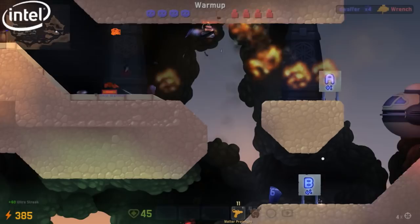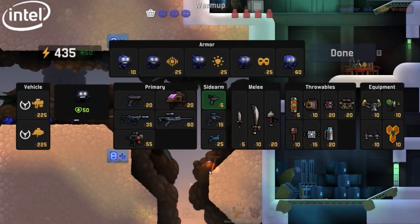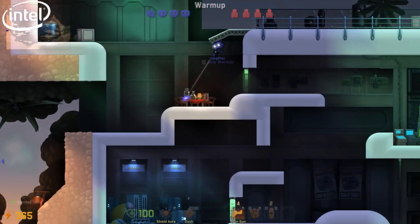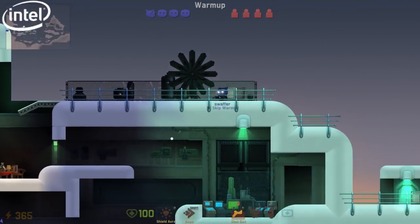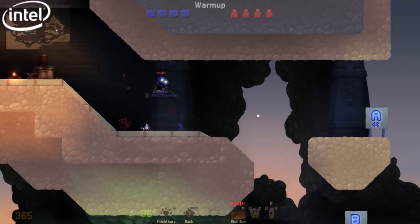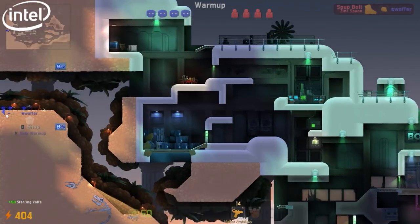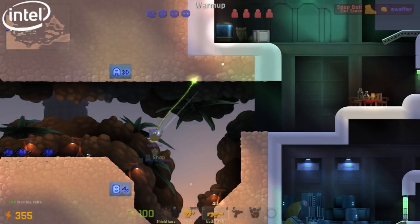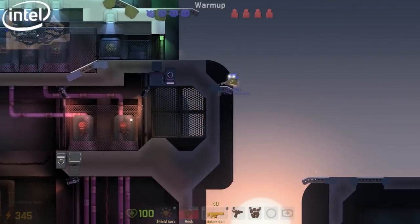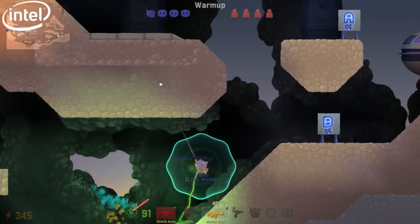The maps we've designed ourselves are pretty straightforward — always two bombsites. We try to mimic the map design philosophy of Counter-Strike, with two clear paths and maybe a middle area, so it's easy to divide the team and strategize. Alongside the game we also have a map editor, so players can upload their own maps and variations to the main format.